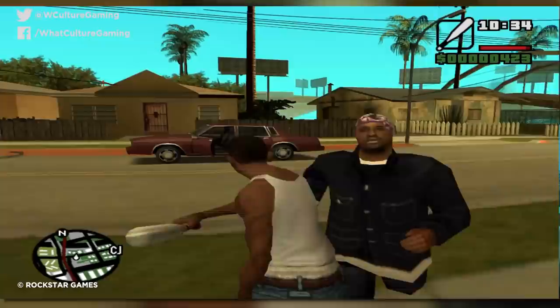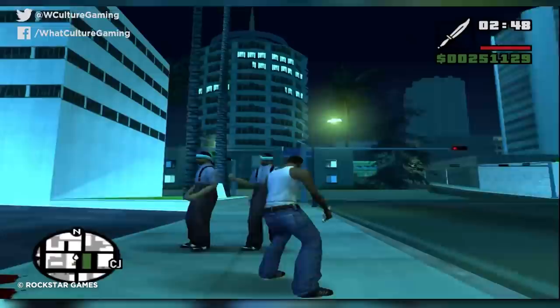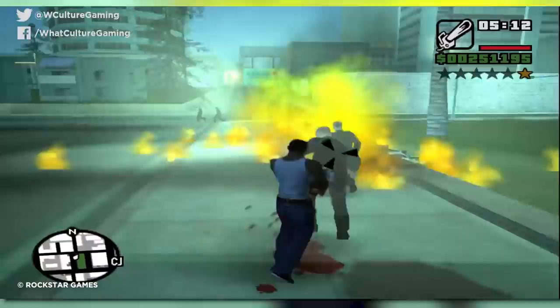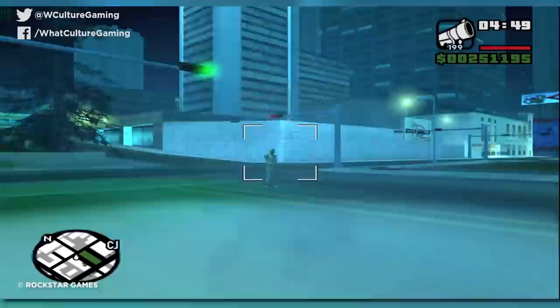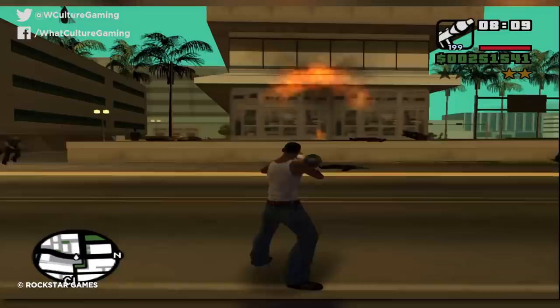The first cheat will unlock basic weapons such as simple melee objects, pistols, shotguns, smaller machine guns, and a rocket launcher, while the second code unlocks more advanced equipment such as knives, sniper rifles, and flamethrowers, and the third gives you the chainsaw, as well as fully automatic rifles, a heat-seeking rocket launcher, and even remote explosives. The input method varies across platforms, but no matter what you played San Andreas on, this trio of cheats allowed players to fully harness the deranged wish fulfilment that these types of games offer.